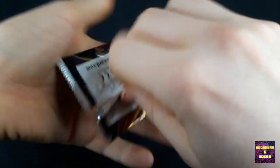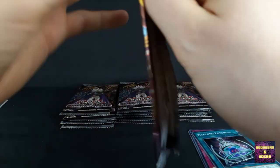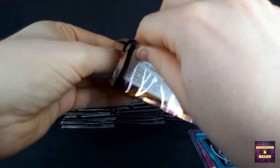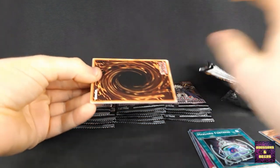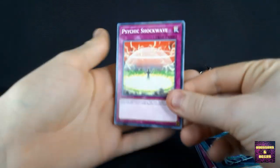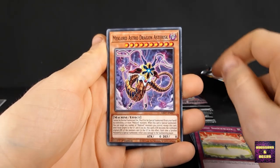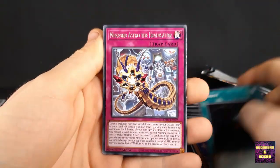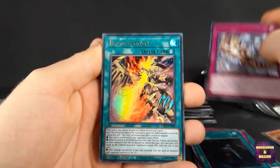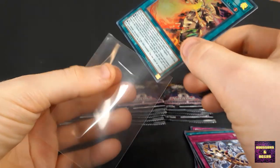Next pack — we'll put the regulars or the commons aside as well as the regular rares. We continue with a Psychic Shockwave, Mechlord Astro Dragon, Reboot, and then a Blaze Cannon — very cool card, another Ultra Rare. The more Ultra Rares that we pull, the less chance of nice ones that we will have, such as the Obelisk Slime thing.